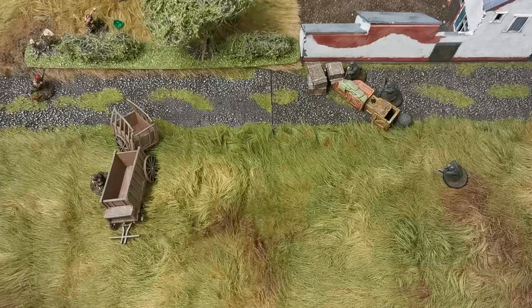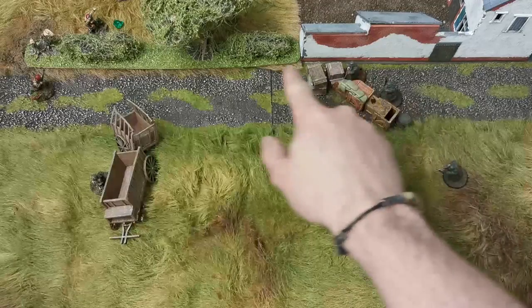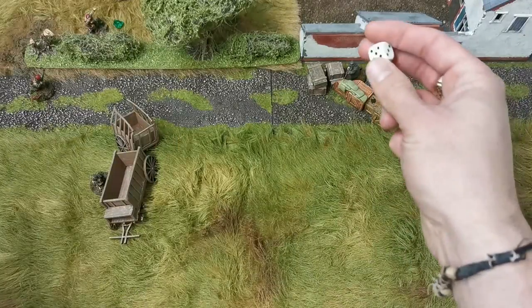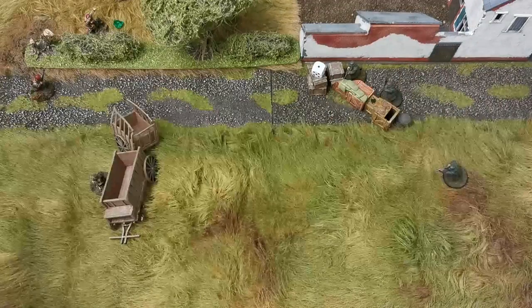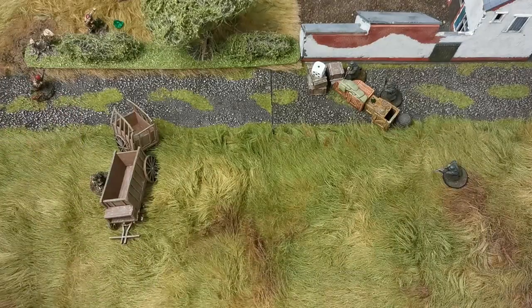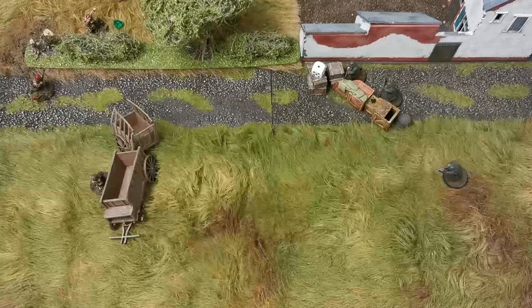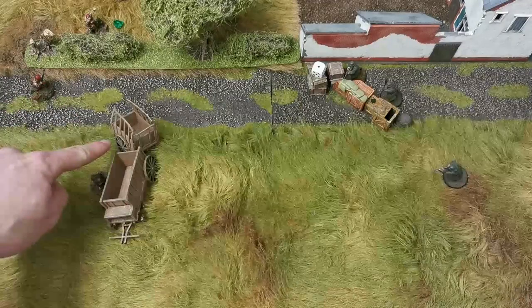The German player decides the first German with his Kar 98 will take a fire action and shoot at the paratrooper on the road. When we say a model has taken an action we generally put a dice next to it to indicate that. Once the German player declares an action, the British player can react — and it doesn't have to be with the model being shot at. The paratrooper, not wanting to be hit, will react by taking a move fast action and running behind the cart.